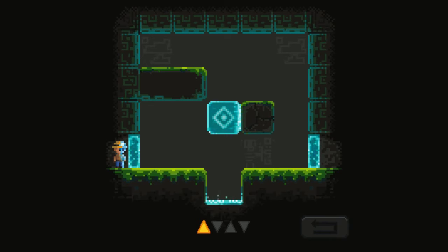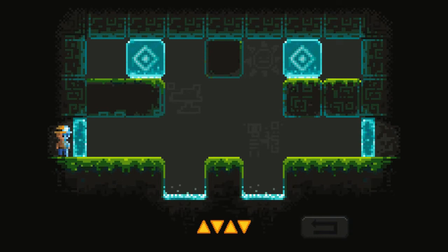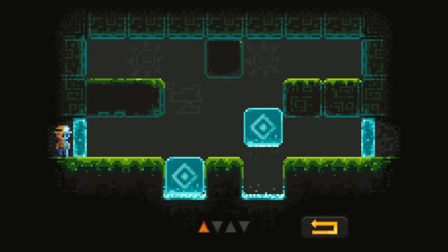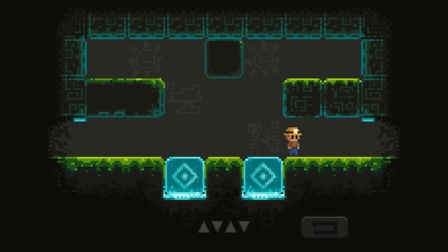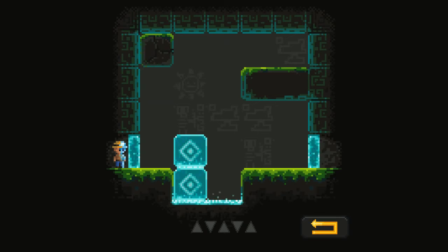It doesn't want me to press them — the arrows represent how many moves to get this done in the minimum amount of moves. Okay, I think I see it: one, two, three, four. I don't know if I have to get it done in exactly that set amount of moves or not. I'm assuming I do. Let's see — for this one I want to go up, right, down, left, down.